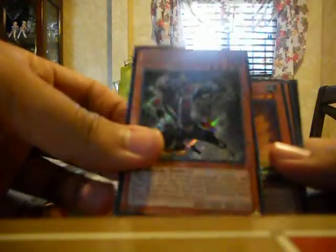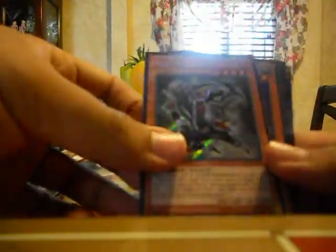Of course it was sealed. Let's see what we get in our tin. You guys already know what the promos are, but I'll still show them to you. I did find one at Target that I went through, but it was an open one — I believe they stole the promos and the packs and just left the tin. Anyway, here's the Ninja Grand Master Hanzo secret rare. It looks really good as a secret rare. Maxx C, Tour Guide is awesome, Shock Master and Rescue Rabbit.